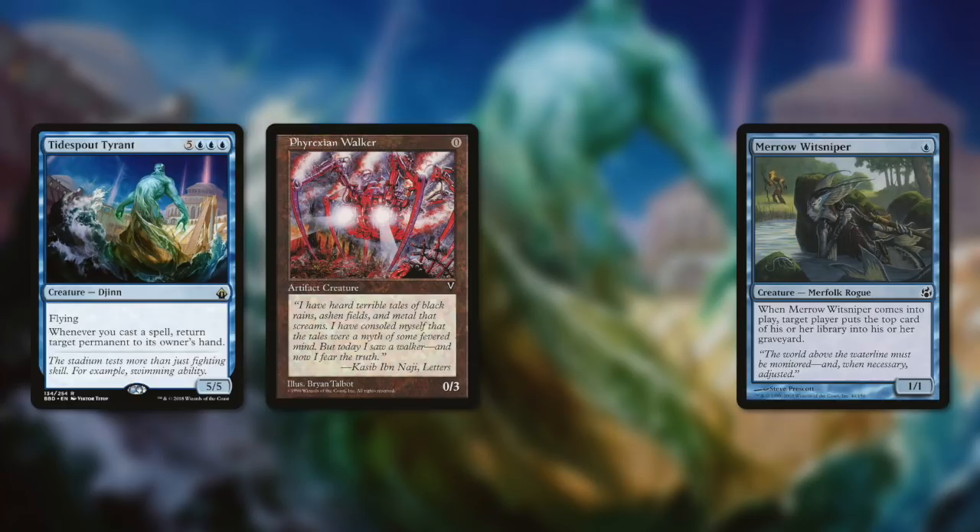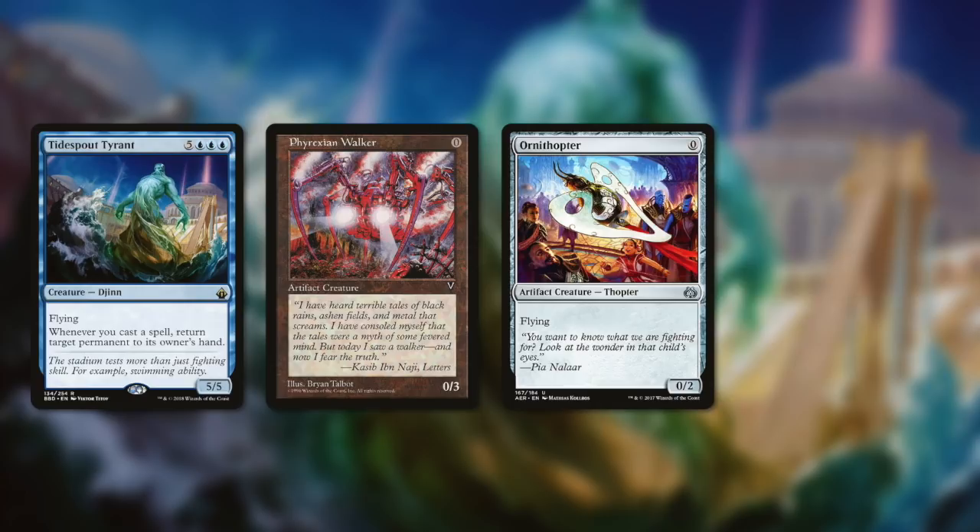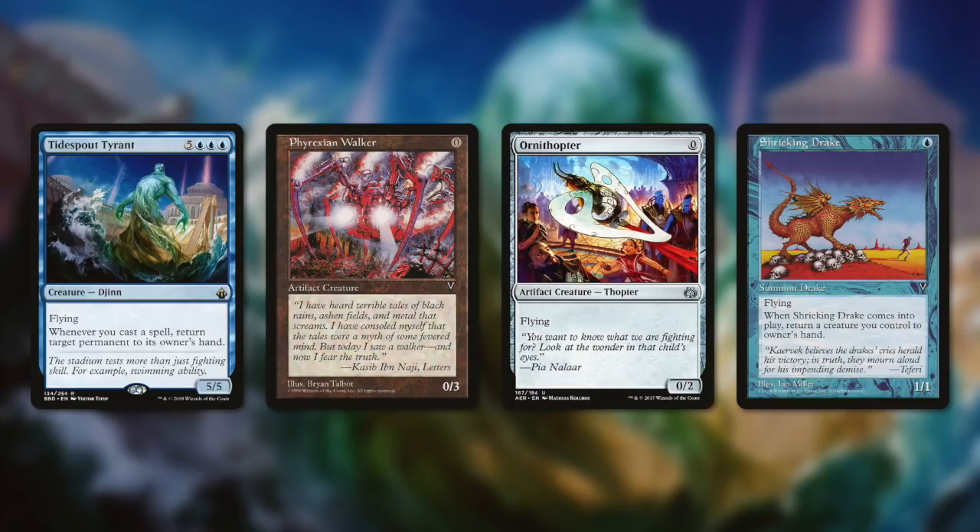The decision to pick Merwit Sniper over Shrieking Drake depends on whether we have a spell to cast from our hand. Since we have infinite mana, most of the time we will be able to cast one of our spells, but if we don't have any spells in hand, we're going to have to pick Shrieking Drake. When Shrieking Drake enters the battlefield, we have to return a creature we control back to our hand, so we return Shrieking Drake. With our infinite mana, we recast Shrieking Drake. When we cast it, it triggers Tidespout Tyrant and we can target any of our opponents' permanents to return to their hand. We repeat this over and over to return all of our opponents' permanents back to their hands. While this doesn't win us the game immediately, it completely locks out our opponents from playing by bouncing every single one of their permanents — including their lands — back to their hands.